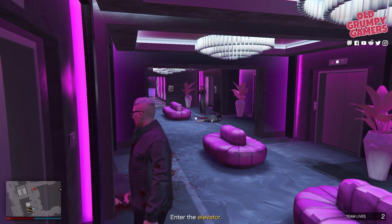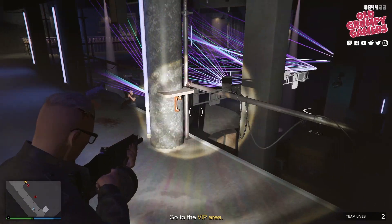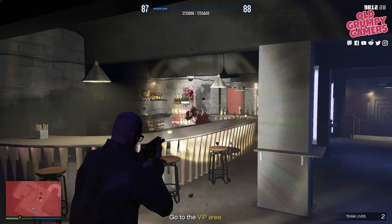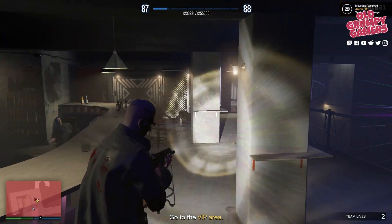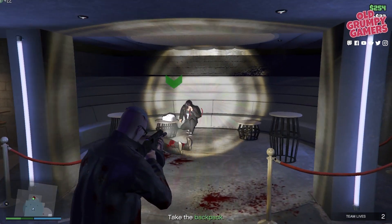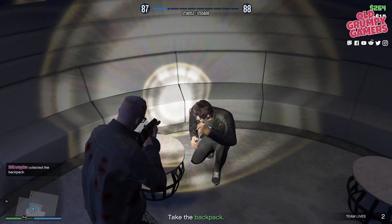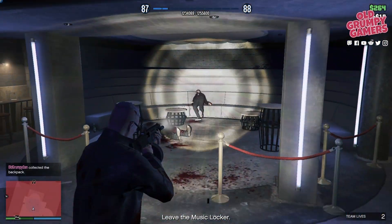You'll encounter a bit of resistance here. They are hard to see, so night vision is really handy if you have it; if not, a flashlight, or the good old spray and pray if all else fails. After you've cleared the enemies, you'll find the promoter cowering in the bottom corner of the club — the same spot where we meet Mini Madraso for Cayo. Retrieve the package.